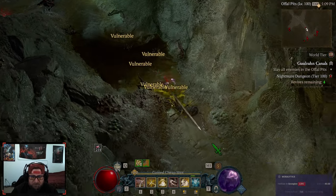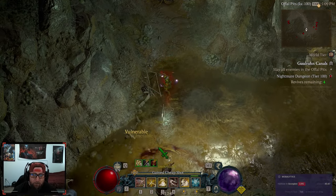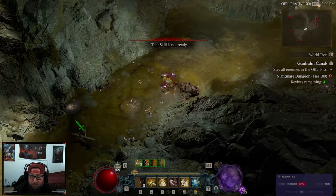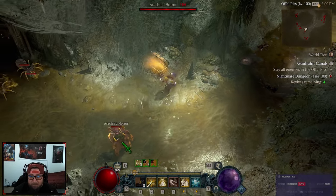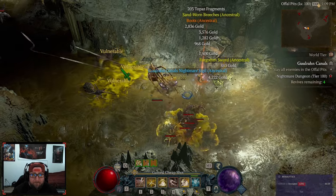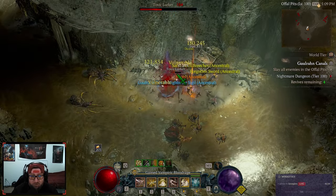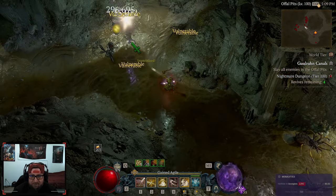You want to target dungeons that have a lot of elites. Once we finish this dungeon, I'm going to show you the best nightmare dungeon in my opinion — one of the best that will drop a lot of gem fragments this season.